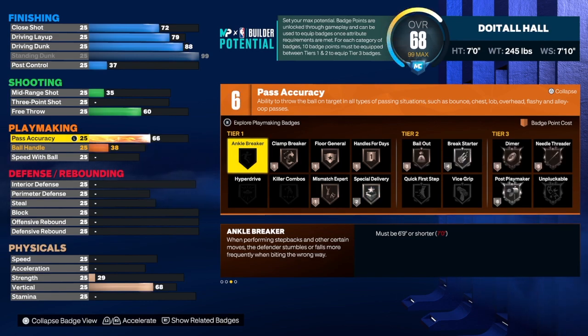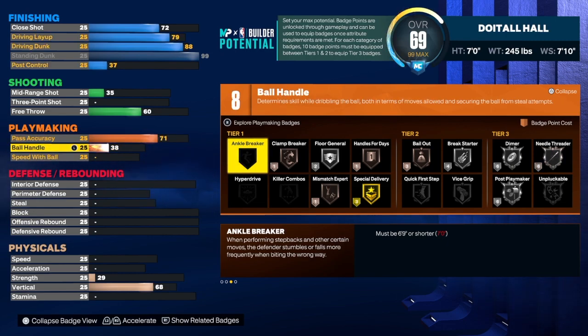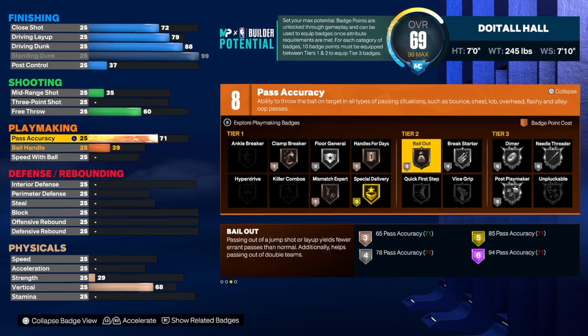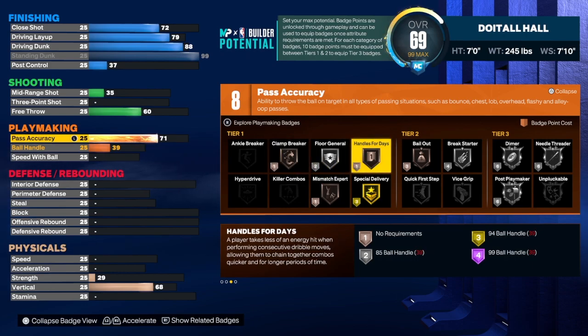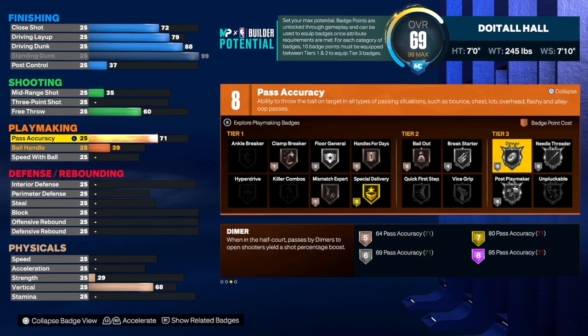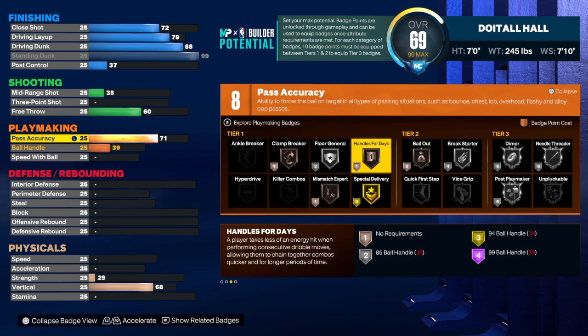Normally I take the pass accuracy up to a 76, but for this build we're going to take it to a 71. I know a lot of you probably disagree, but you still get break starter on silver. I have a build where my passing is in the 60s and I throw full-court passes all the time. Silver break starter is pretty good, and you can still make the passes you want when you get the rebound. I would also use handle for days and maybe clamp breaker for this build.